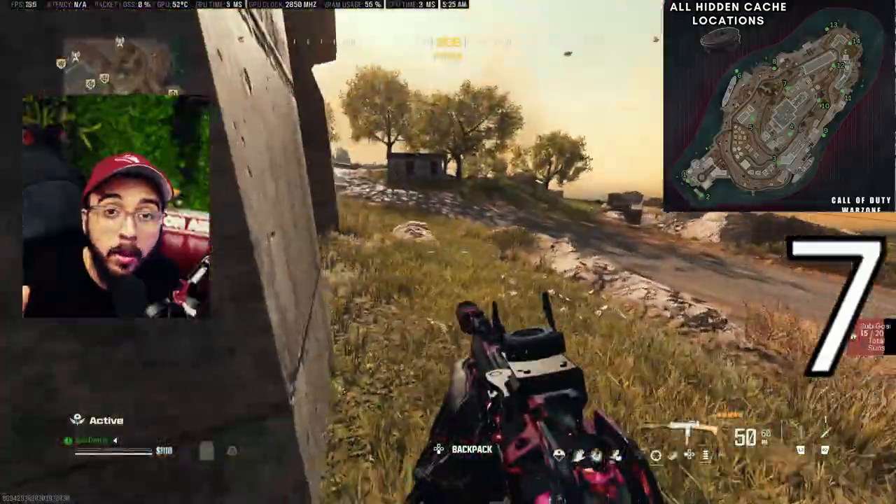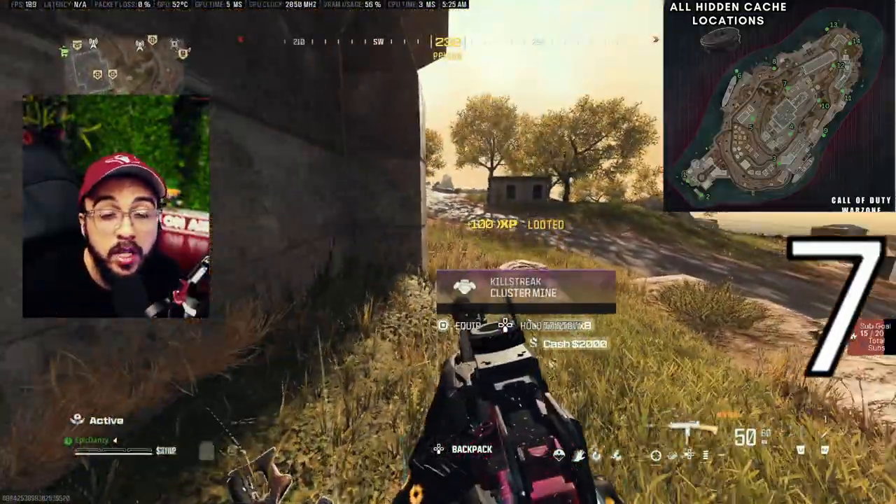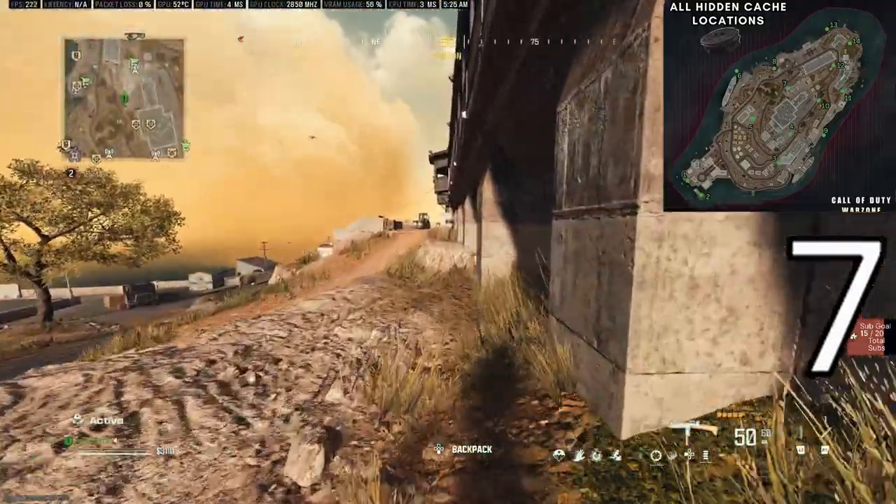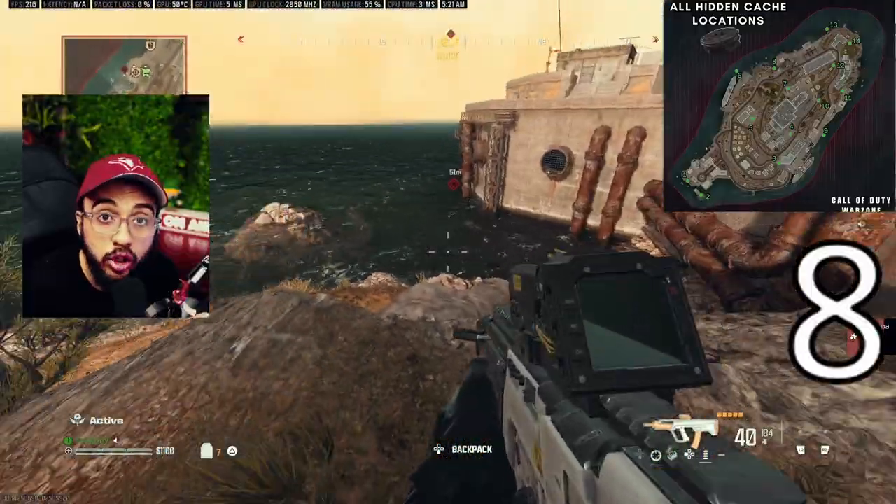Number seven is in the Prison location — it's right next to the wall under the stairs in the corner. Number eight is in the Docking area.